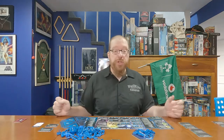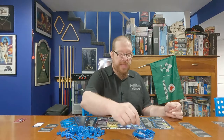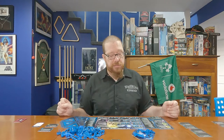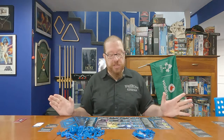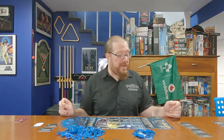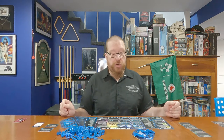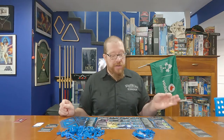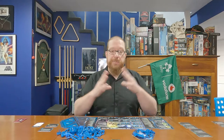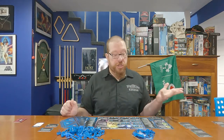The Universities of Jol-Nar — what do you start with? Your home system has two planets: Jol and Nar. The good news is you start with an amazing amount of influence. Nar has three influence, Jol has two, for a total of five influence in your starting system — that's a lot, great for voting on agendas. However, resources are not so good: two on Nar and one on Jol for a total of three resources. Having them split like that really reduces your production limit of your starting space dock.